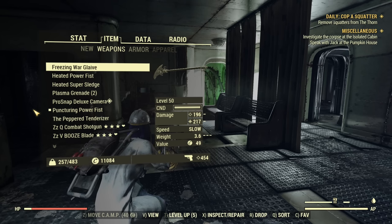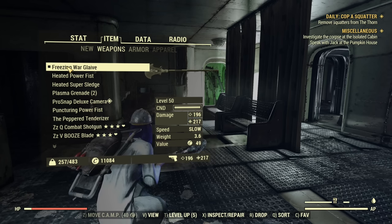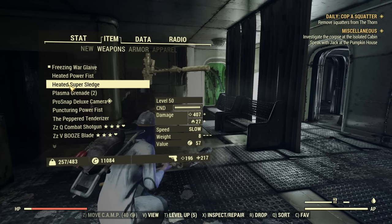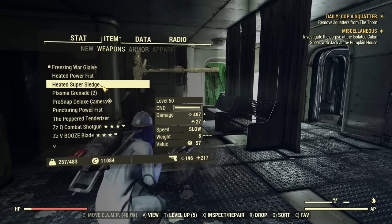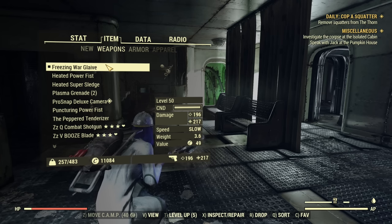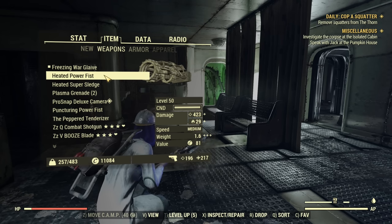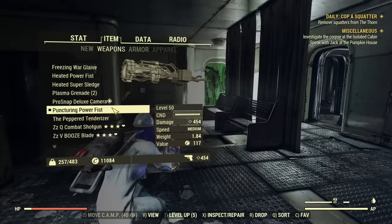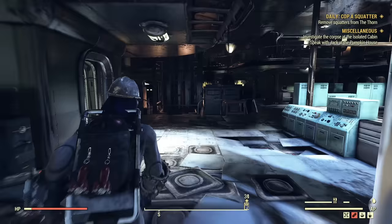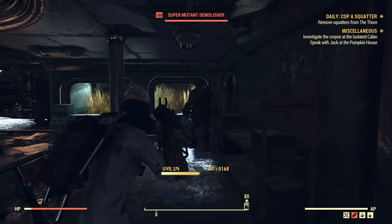The Pepper Tenderizer still can't quite match the Super Sledge, although the difference has almost disappeared with buffs applied. Interestingly, the Warglaive's frost damage climbs higher than other damage types with buffs, achieving over 400 damage — very close to the Super Sledge even though without buffs it was clearly behind. These weapons don't behave linearly; the differences change with buffs in ways that aren't proportional to each other.